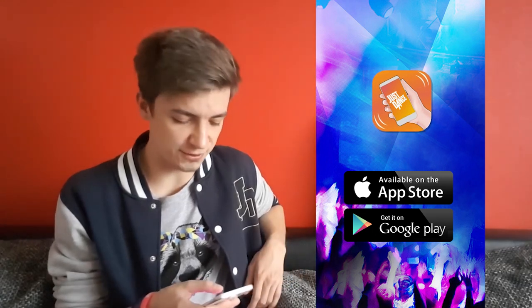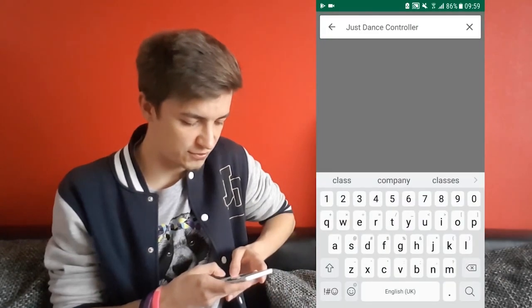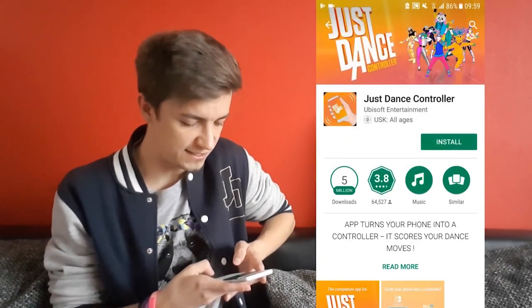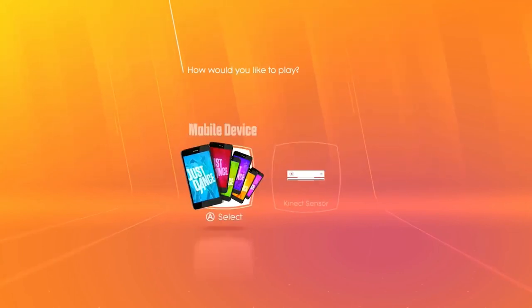First of all, open the app store of your choice, search for Just Dance controller, and download it. The next step is to start your Just Dance game. It's super simple — in the menu, choose mobile devices.